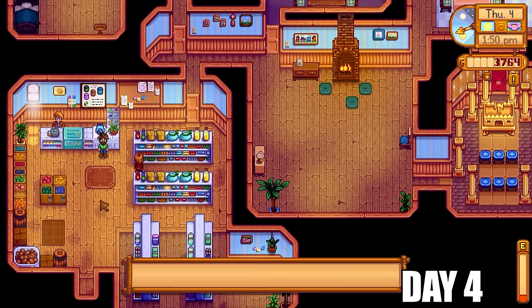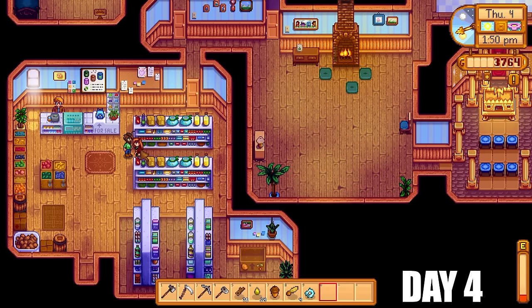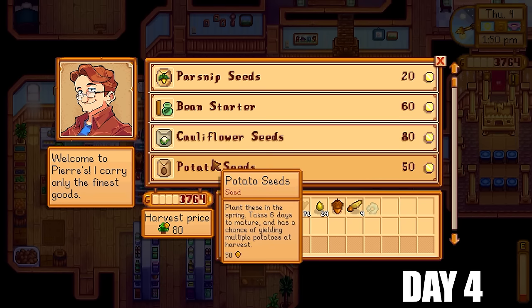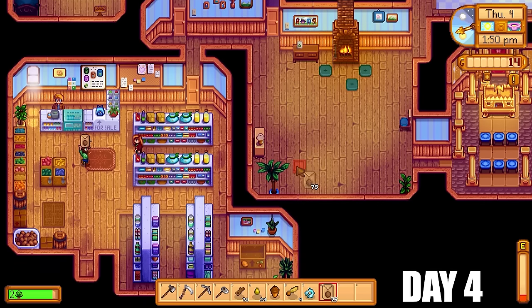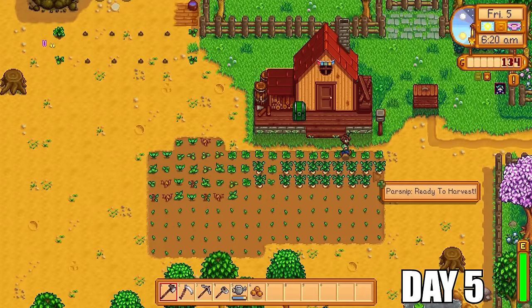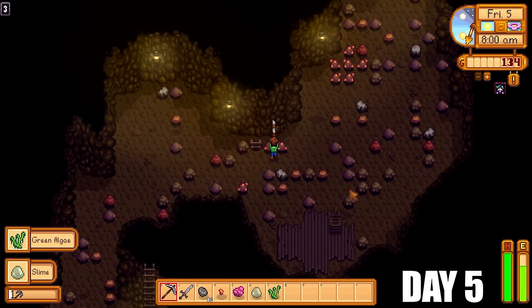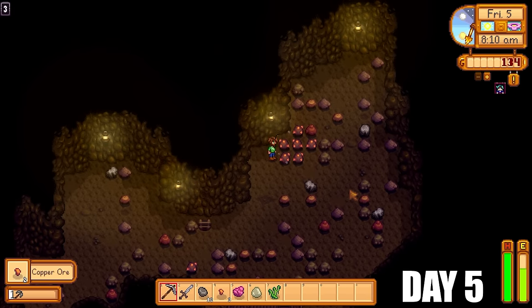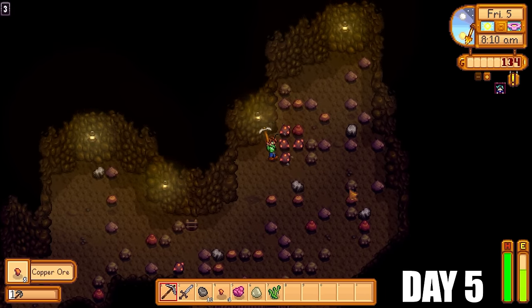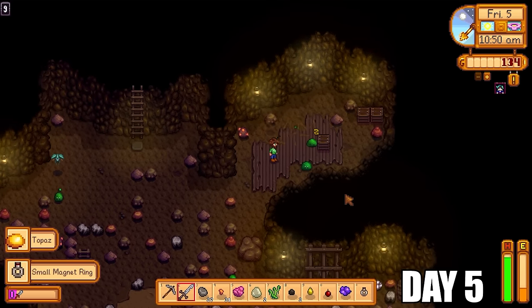Before we do that, it is time to prepare for the mines with a backpack upgrade from Pierre's. If we see the lovely villagers of Stardew Valley, we will of course stop and say hi to try to complete the introductions side quest for even more money. I decided to purchase more potatoes today as I need to increase my farming level as quickly as possible so I can unlock the recipe for the bee houses. Bee houses are actually quite expensive to make — they require coal, iron, maple syrup, and of course wood, which is something we seem to be lacking all the time.